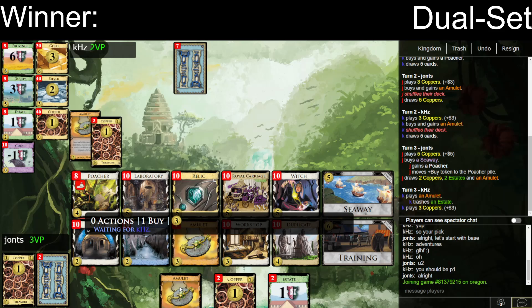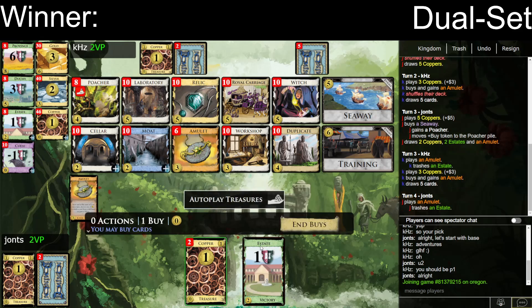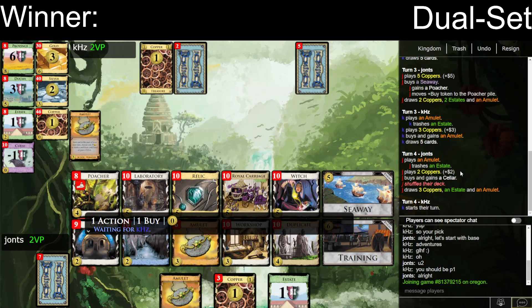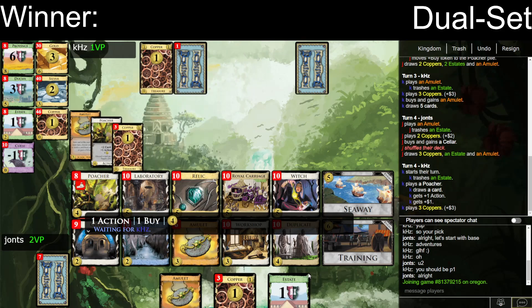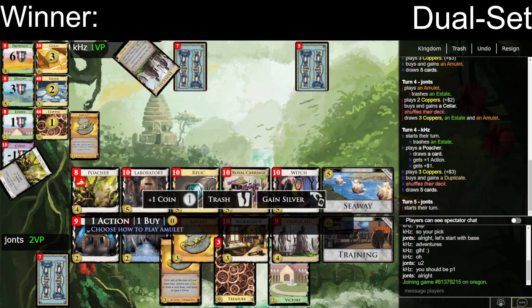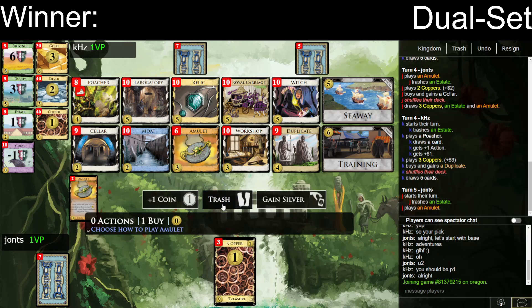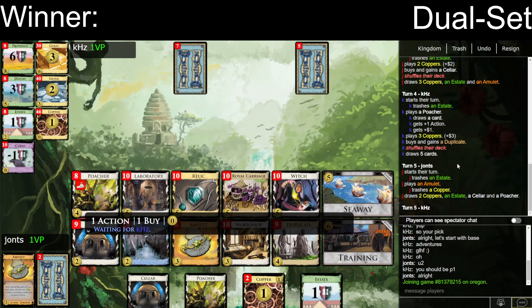Play Amulet turn 4, play one turn 5. Very easy trash here. I mean, I could take a Cellar. I don't know if Cellar's any good though - it's kind of okay. I guess I'll take the Cellar. It's better than nothing, probably. Here will be just double trash. I don't think I want a second Cellar - one Cellar is enough. I could take a Coin and a Poacher, that's okay. I'm just gonna trash and buy nothing.